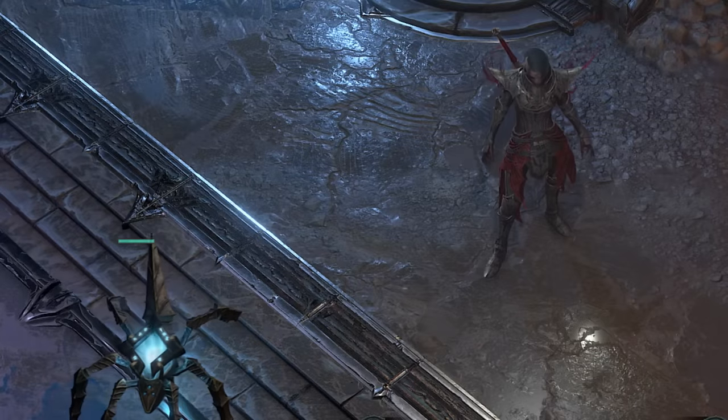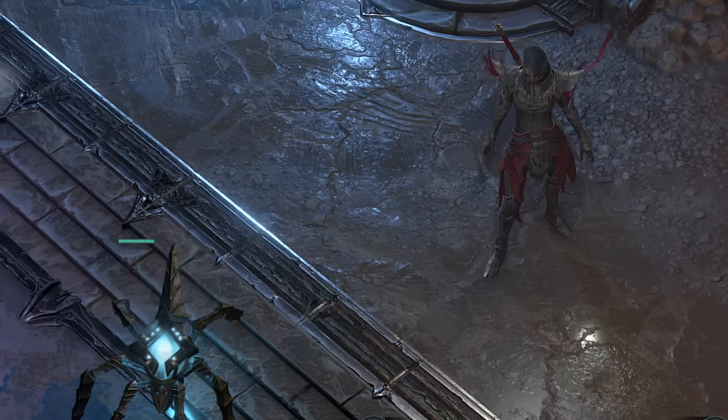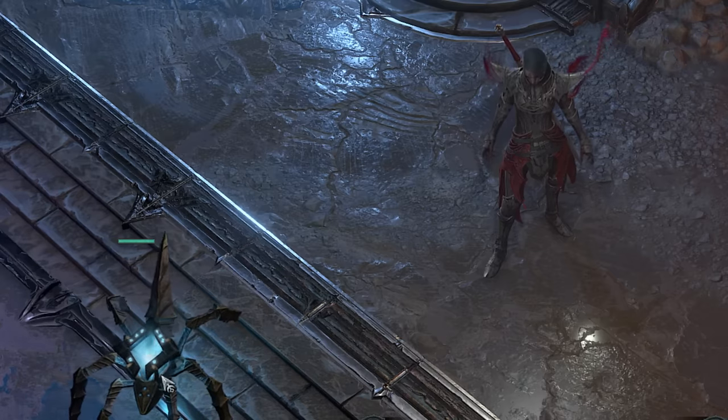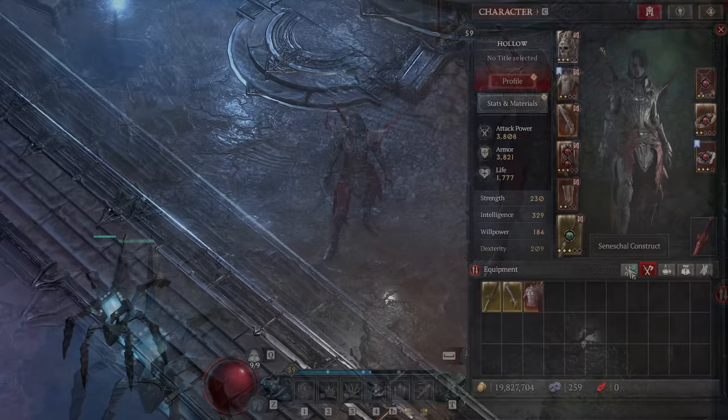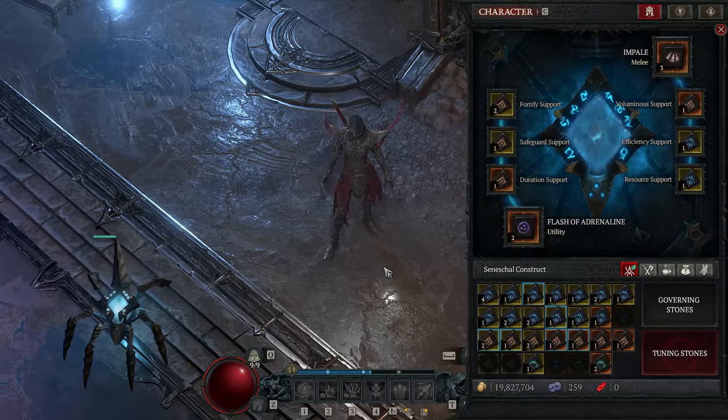Hello and welcome back to Rage Gaming and welcome to Season 3 of Diablo 4. In this Season of the Construct, we have our new Seasonal Power at last, and it's this little companion guy. We have a new tab for our Seneschal Construct, and here we have our new powers.